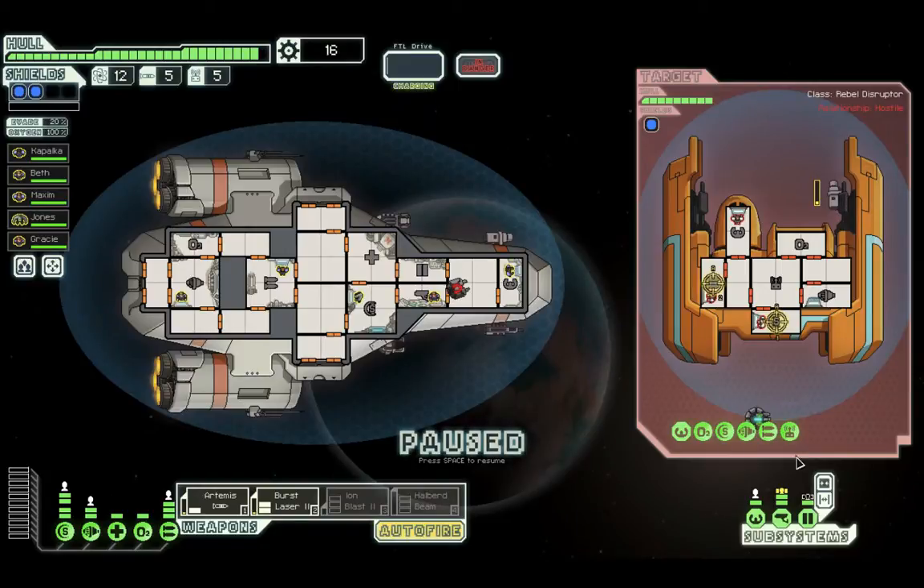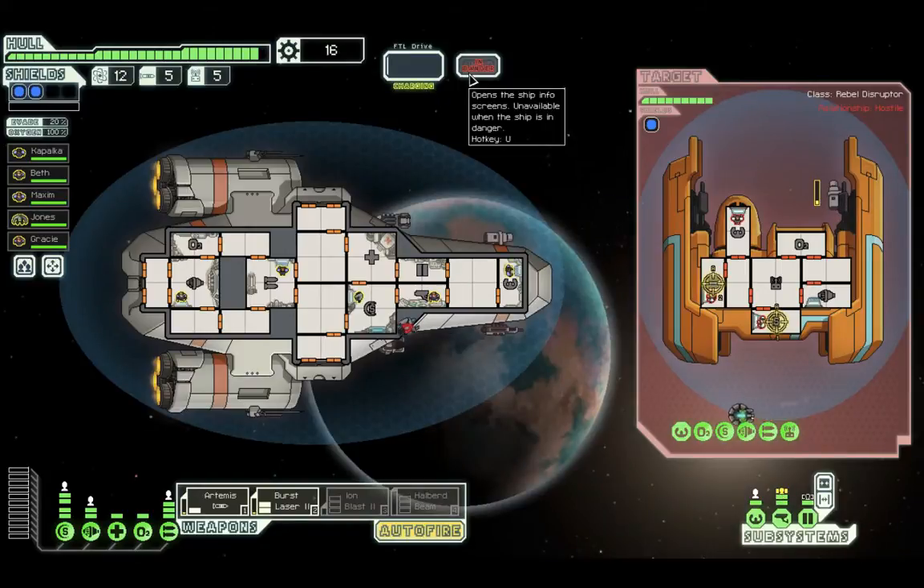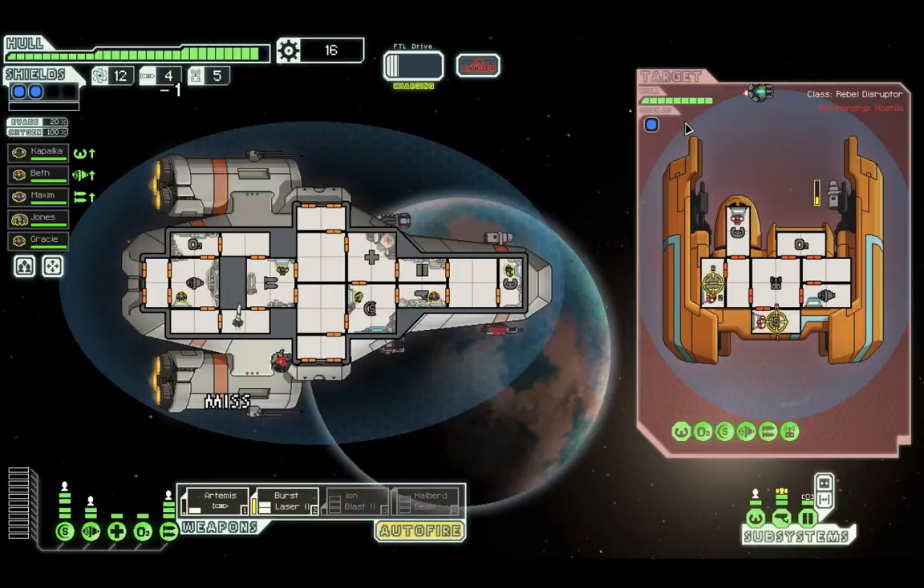I can see the weapon charging — nice, that's good to know. It's a laser drone, so as long as my shields hold, that's stopped. And that thing shoots down missiles. I think we're good. Let's target the shields.